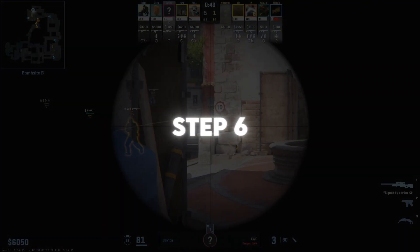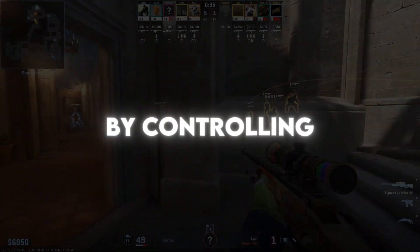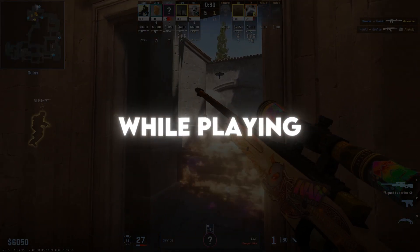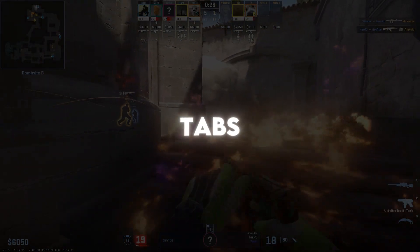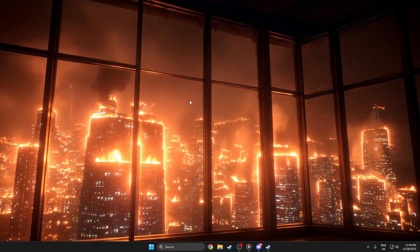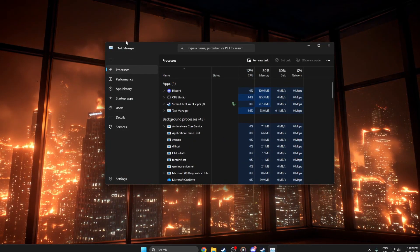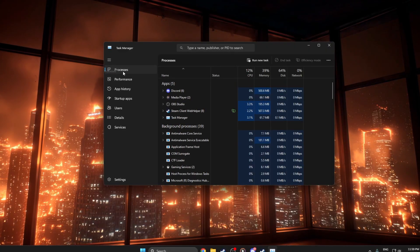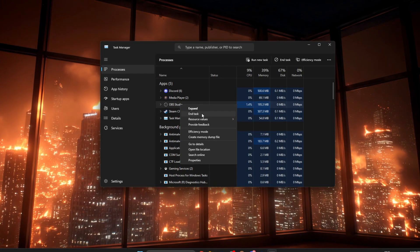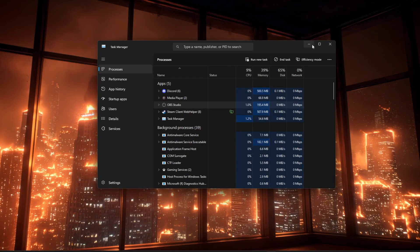Step 6: Background Apps and Overlays. To lower input lag in CS2 by controlling background apps and overlays, start by closing everything you don't really need while playing, such as extra browser tabs, music players, launchers, and other programs. You can do this by pressing Ctrl + Shift + Esc to open Task Manager, looking at the Processes tab, and right-clicking unnecessary apps and choosing End Task. Do not close system processes you don't recognize.